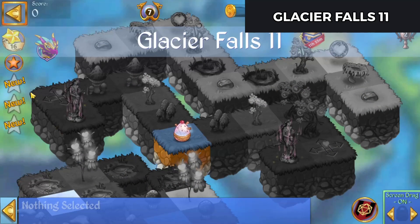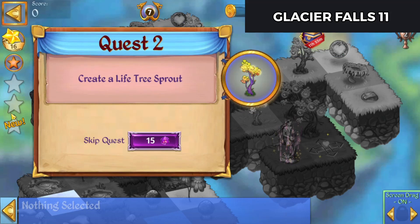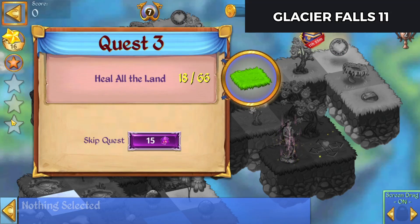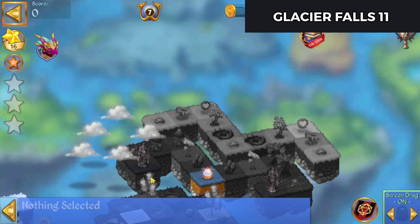What do we need to do? We need to create a triple shroom, create a life tree sprout, and heal all the land. Completing it is restoring the Gaia statue.